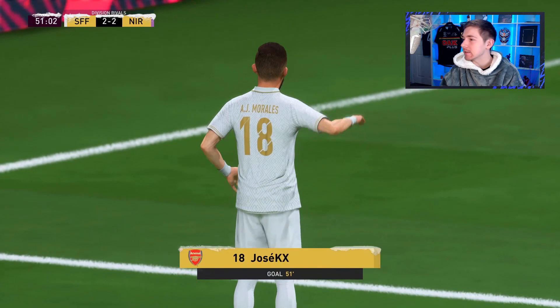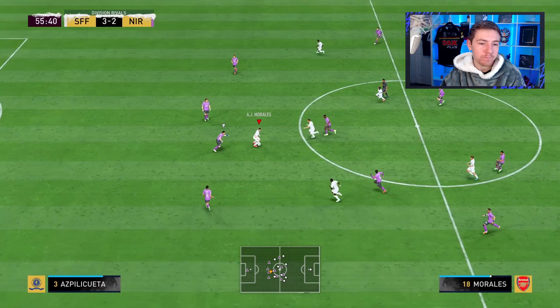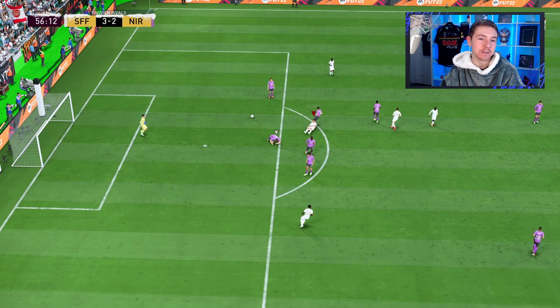Morales mixing it with Hazard here. The angle is tough but it does not matter — what a volley from the Spaniard! Absolutely bangs it in, good assist from the Belgian as well. Morales cuts back, finds Llorente and he scores. Morales into Hazard, great first touch — oh that's disgusting.